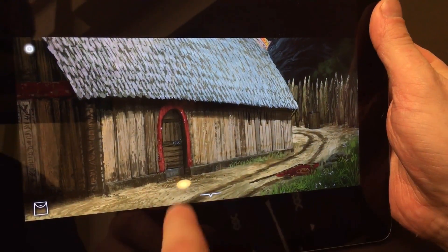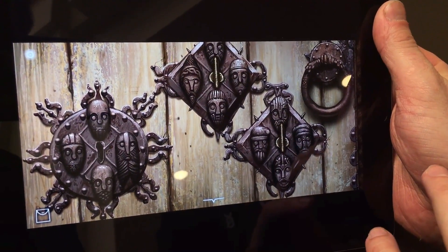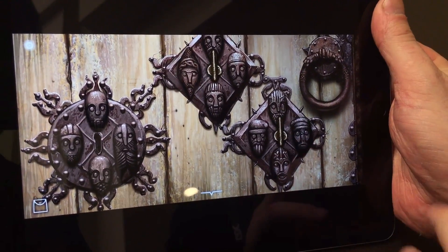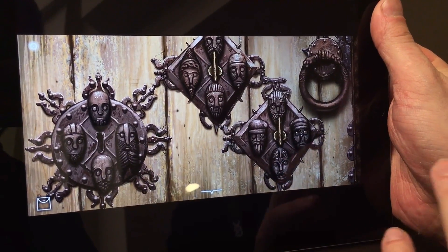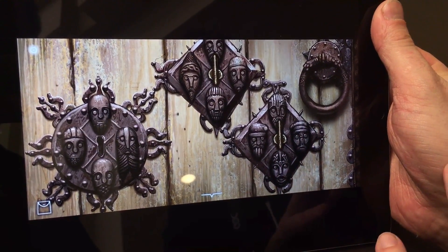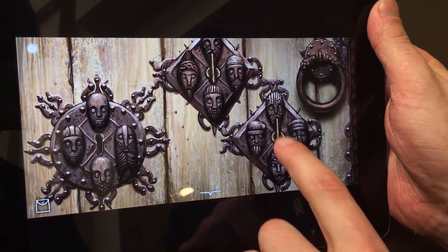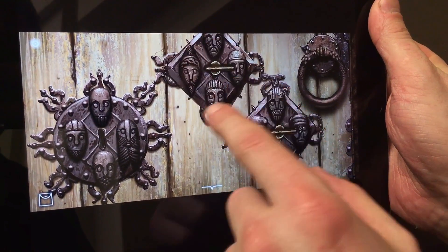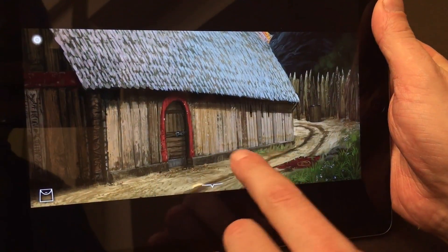It's all about collecting items and solving puzzles, and the puzzles are heavily based upon Norse mythology and artifacts. For instance, this door can be found at the National Museum in Oslo — or not exactly this door, but a version of it. So we have puzzles like this where you have to find the key and find the correct way to open the door.